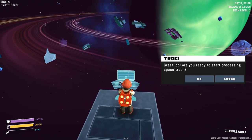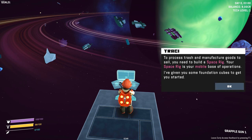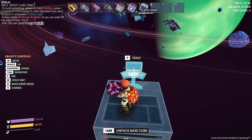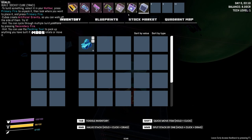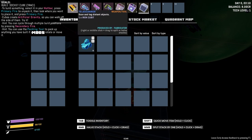Great job. Are you ready to start processing space trash? First, here's some tools you'll need: the packing tool and repair tool. To process trash and manufacture goods to sell, you need to build a space rig — your mobile base of operations. I've given you some foundation cubes to get you started. So we've got looks like seven as our basic building cube. If I hit tab — we've got base cube, solar panel cube, socket cube, repair tool, packing tool, grapple gun, and telescanner.